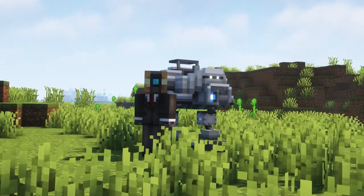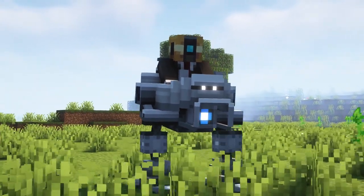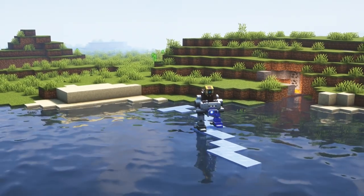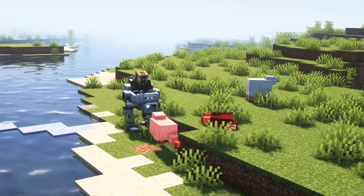The Proto Armor is powered by electricity. If you are not using the Tech Reborn mod, the energy is unlimited. You can use this armor to shoot a laser beam which creates ice out of water blocks, so you can cross rivers using the armor.